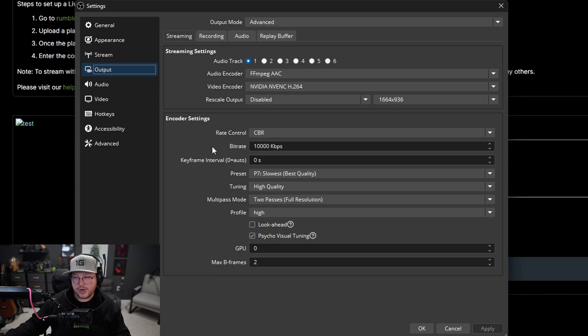I wasn't dropping frames on my end, but it was too much for viewers to watch — kind of like Twitch used to be when they didn't let you choose different quality options. If you streamed at high quality, that's what viewers were stuck with, and some people don't have fast enough internet for the highest quality.